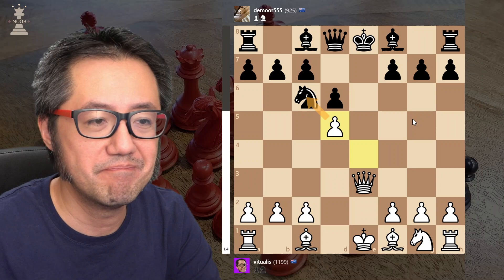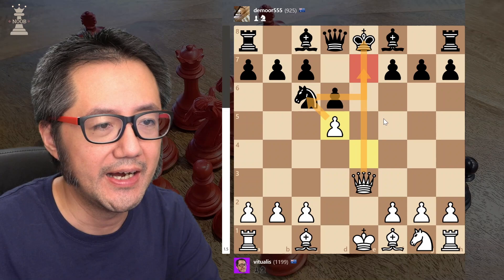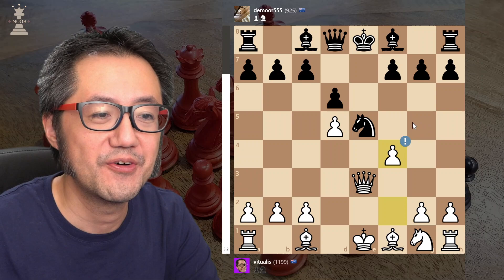The knight obviously has to move away from that square — this is the best square, given that I've got a check. However, unfortunately they wanted to keep their knight further forward. This knight is now pinned. And what do we do with pinned pieces? Place pressure on the pinned piece. So f4, and this knight is now basically lost.